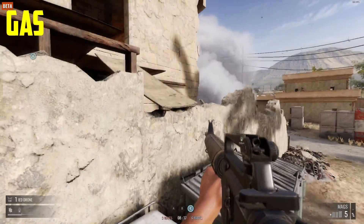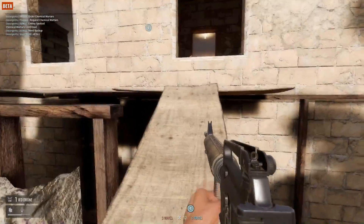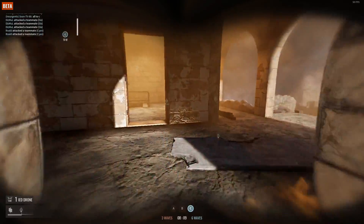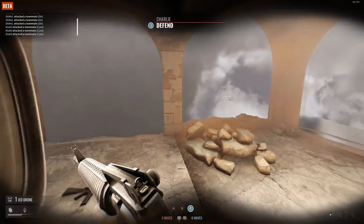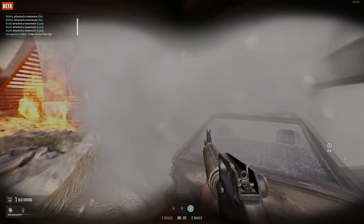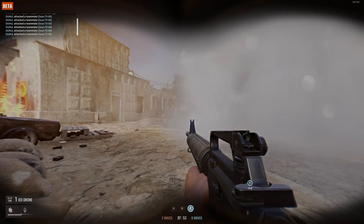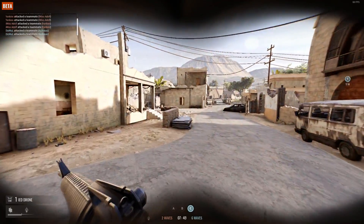The gas mask in Insurgency: Sandstorm can be very useful — not just to prevent yourself from dying from the chemical mortars you can see right now, but also to go through smoke without coughing. Sometimes you throw a smoke and rush to the point, but going through the smoke will give away your position because your character will cough without a gas mask. In my opinion, always bring a gas mask — it will prevent you from dying in many situations.